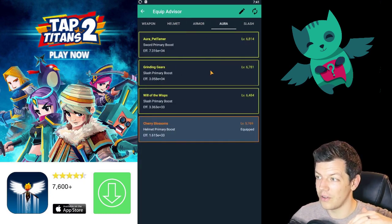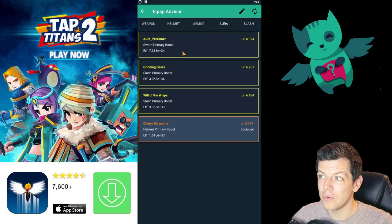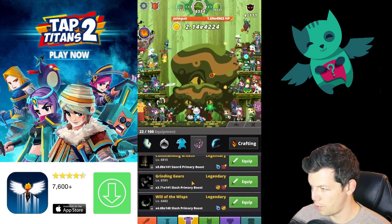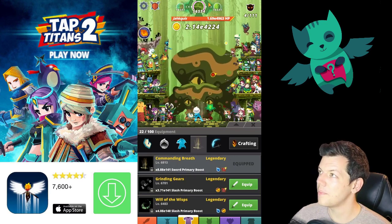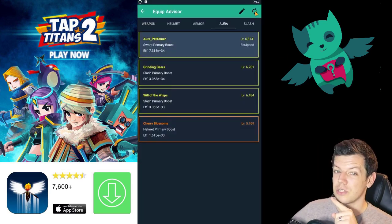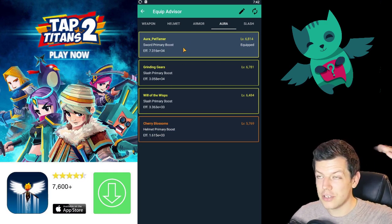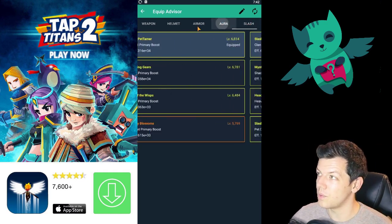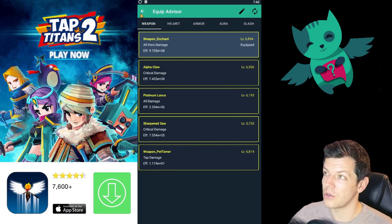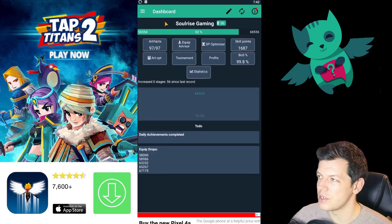Once you click save, it'll give you the recommended one, always highlighted at the top. So it says I've got all my recommended equipment apart from my sword primary boost, which should be a specific one. I go back into the game and equip it, then go back into the app, press refresh at the top right, and you can see it's now changed to the top one — which says I've got the best one. Now I've got all the best equipment suggested at the top, so you know which are the best ones to use.